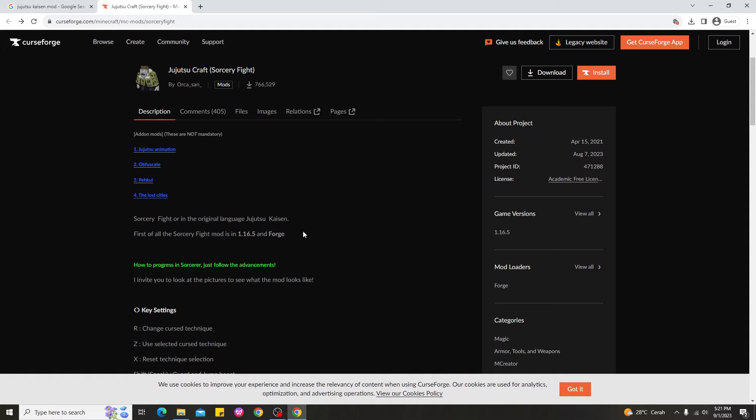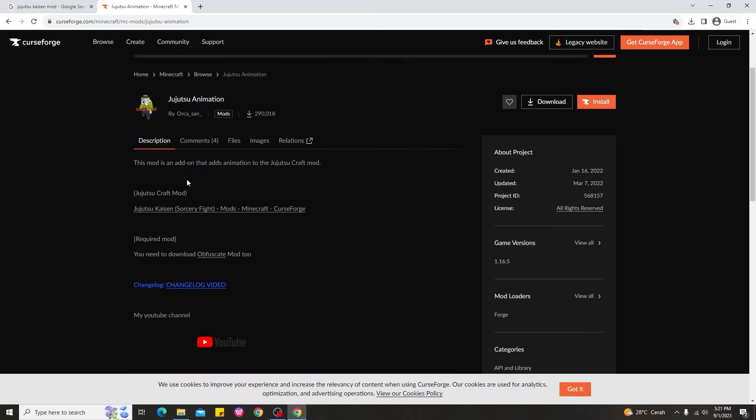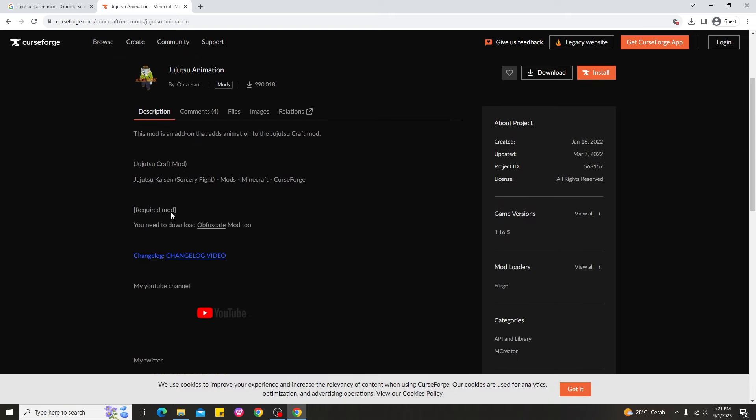After downloading the main Jujutsu Kaisen mod, I also need to download the Jujutsu animation add-on, which requires the Obfuscate mod. Click on the Jujutsu animation link and it will take you to that page. Before downloading the animation, make sure to also download Obfuscate, since the animation mod uses it to add more animations to the Jujutsu Kaisen mod.